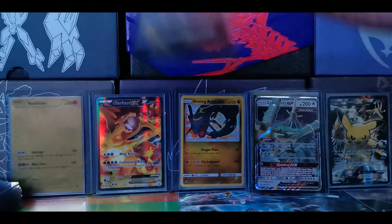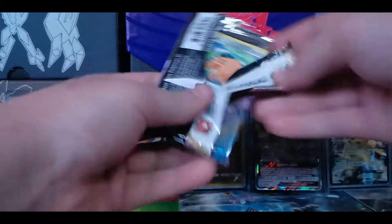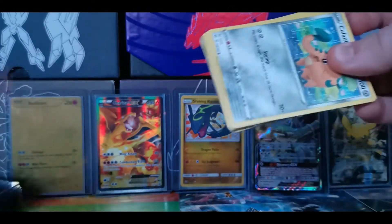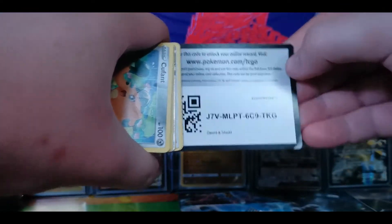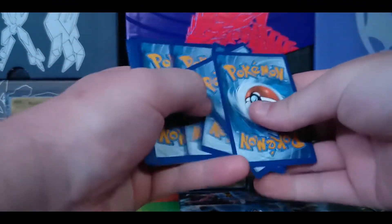For our second last pack we have the other Sword and Shield. If you guys haven't already, please like this video - it helps me out immensely. Code card. 1, 2, 3, 4 to the front.